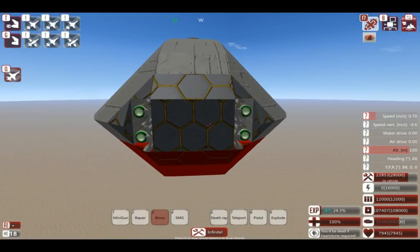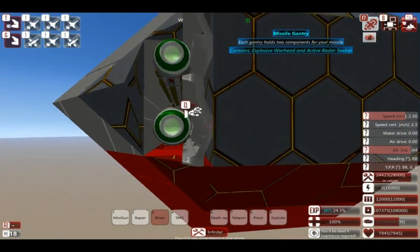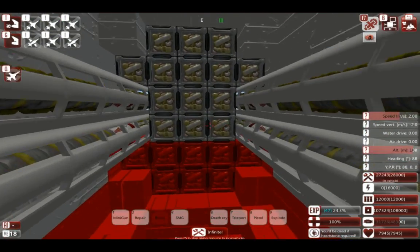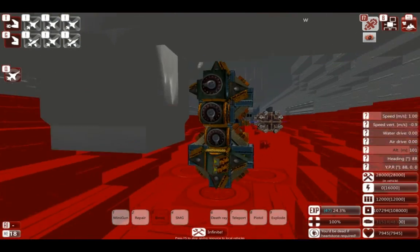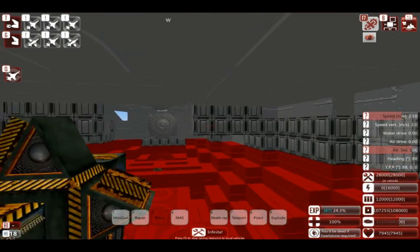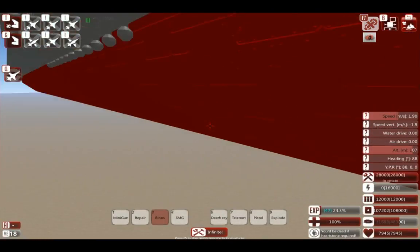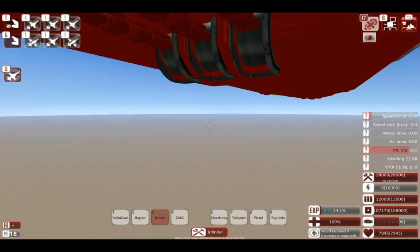The front looks a lot different. It only features four very long torpedo-style missiles - yes, these are missiles, torpedoes don't work in here. There's one at the front and one at the back. Also features an under deck.